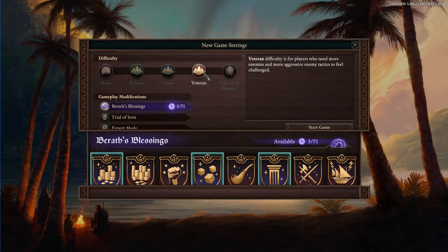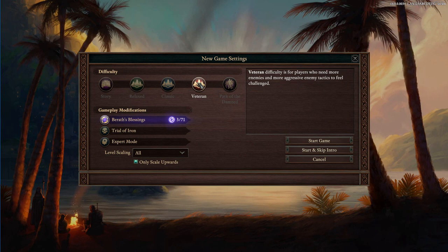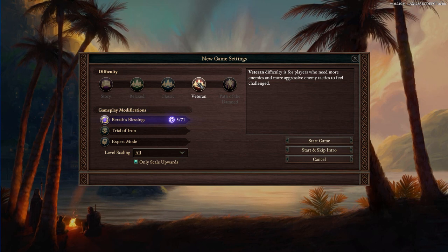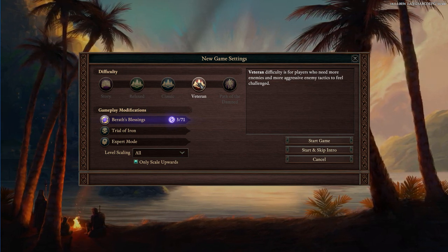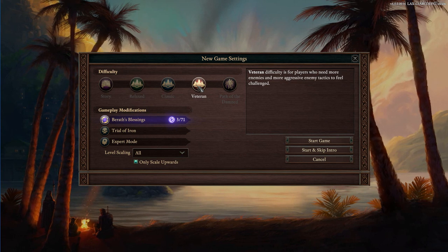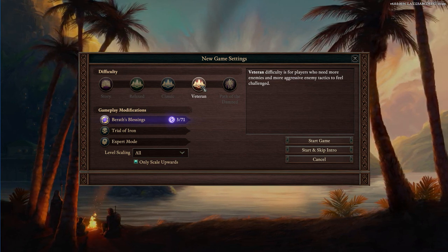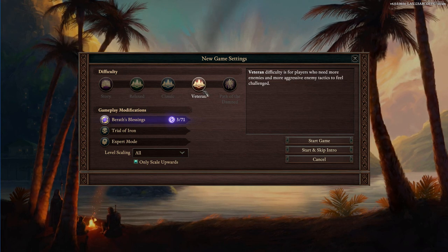I kept my settings — I'm going to play on Veteran, scaling upwards. Veteran is maybe where I won't end up — I'll start there. But if it ends up being a little too aggressive... Veteran is my ideal because it's historically had more challenging encounters. Like instead of fighting three guys on Classic, the same fight would have maybe five guys. But I see in the patch notes that Veteran just has a blanket bonus to health and accuracy for all enemies — I don't like that mechanically. But then again, I do too with my Barath's Blessing. So we'll start with Veteran and see how it goes.